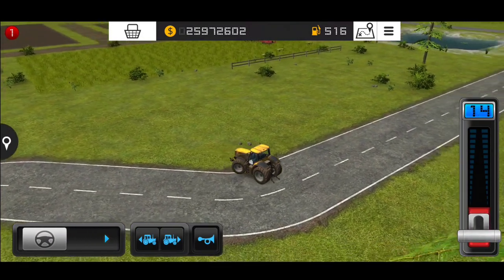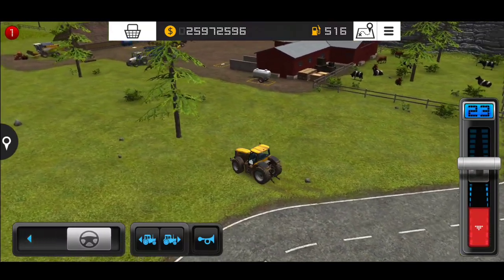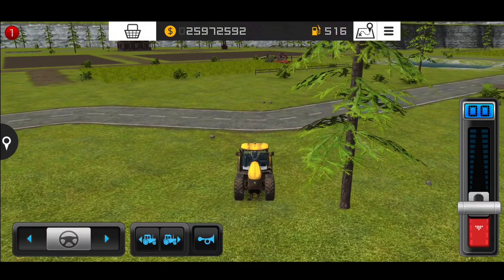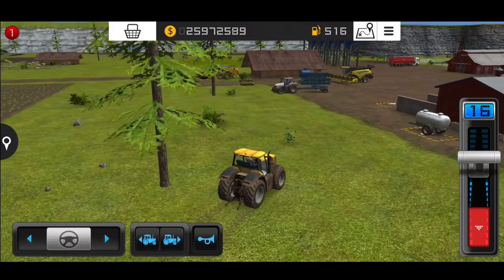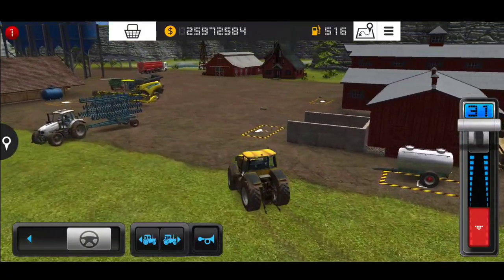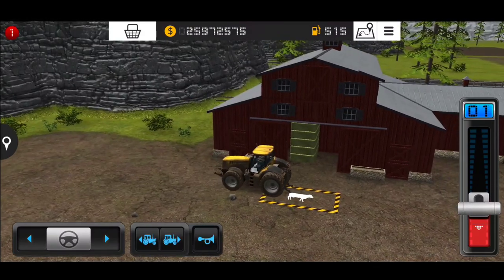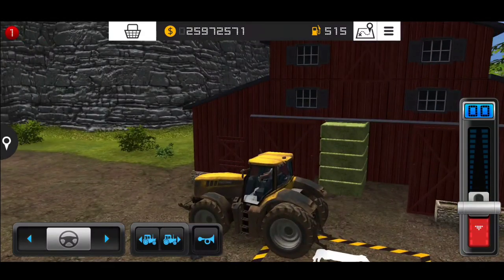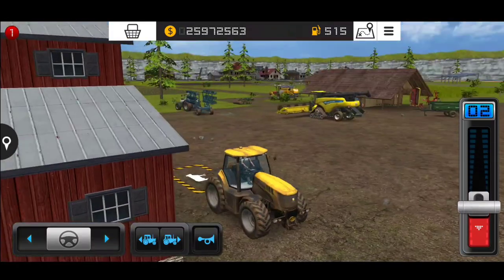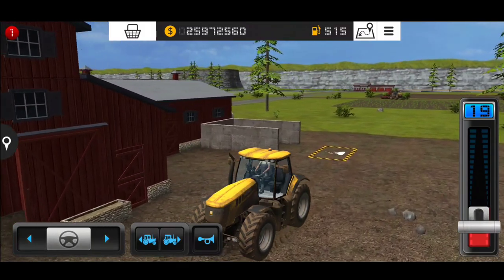Let me change my vehicle and go to the animals cow section. Once you cut the grass and pick it all up, you need to come to the cow section here and drop the grass over here. Stop your vehicle here — I already have more stock in my inventory. I've kept the grass here so the animals eat it and in return they give us milk or wool.